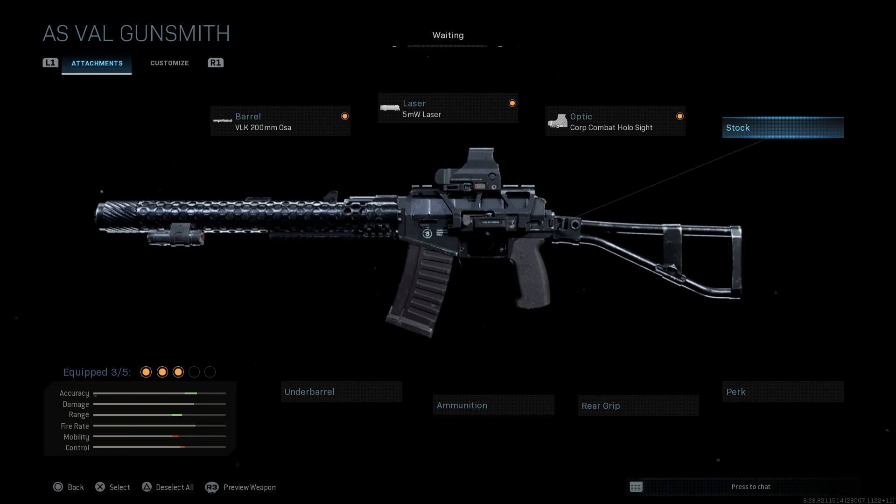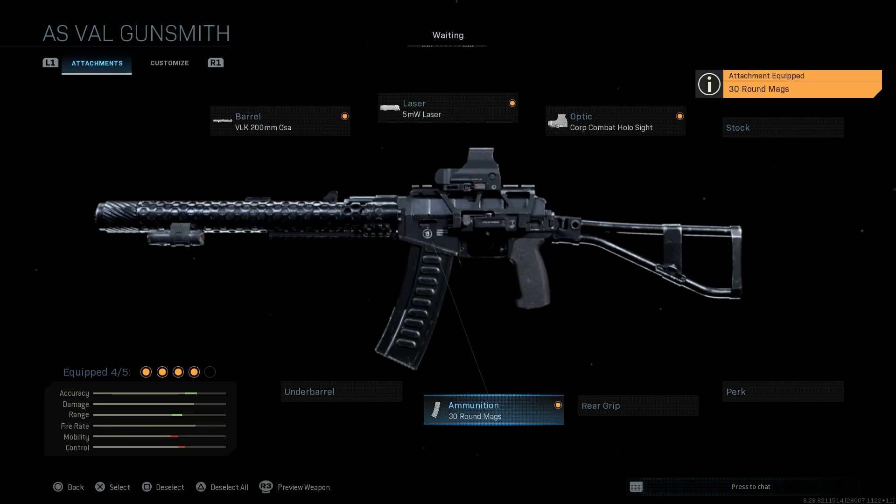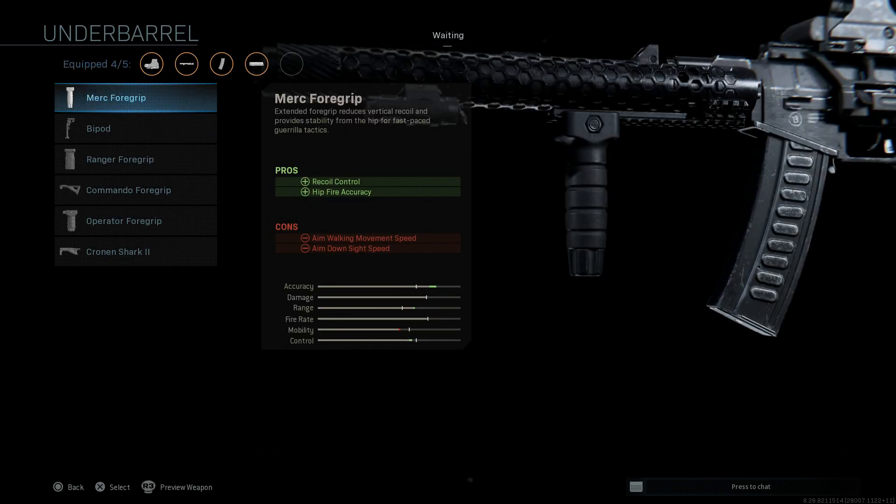I'm going to leave the stock blank since we already have three attachments. Skipping to ammunition — at base we come with 20 rounds of 9x39, so we're going to want the 30-round 9x39 magazine for 10 extra rounds and increased magazine capacity. The cons are the ADS speed and movement speed with those extra large 9x39 rounds. For the underbarrel, we're going to want the Merc foregrip, giving us recoil control and hip fire accuracy to complement the 5mW laser. The cons are the aim walking movement speed and ADS speed.